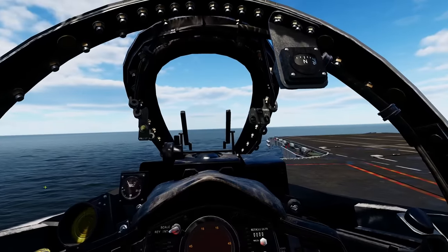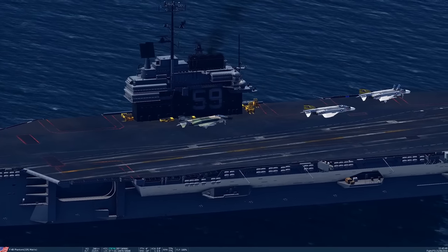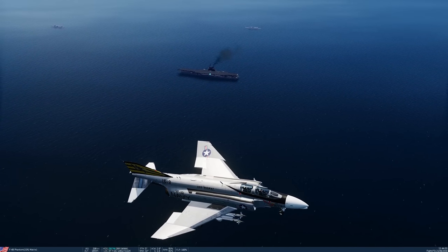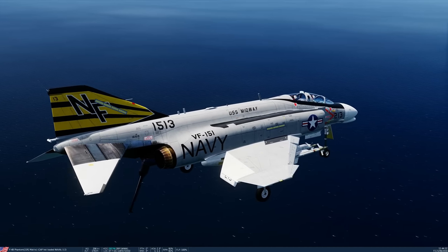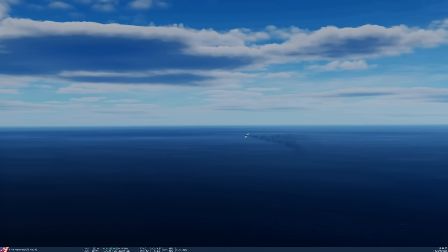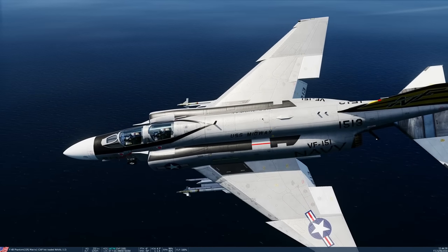Shutdown: starters off. Mission debrief and summary: controls, cold start, clickable cockpit, gun, Sidewinder, Sparrow use, radar, air-to-air refueling (very difficult), the mission itself, carrier takeoff, carrier landing — all covered. Still not 100% sure we're using Sparrows perfectly but it was our first time. The flight model is a little unusual but takes getting used to.